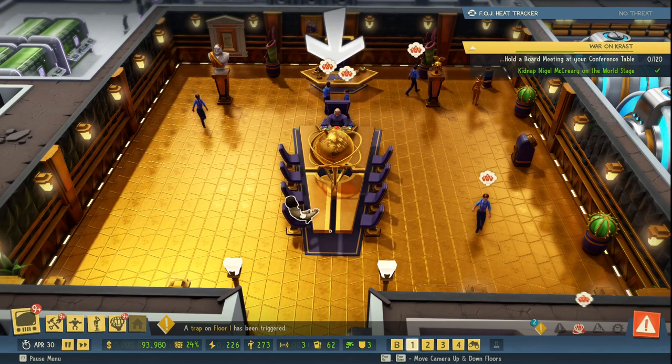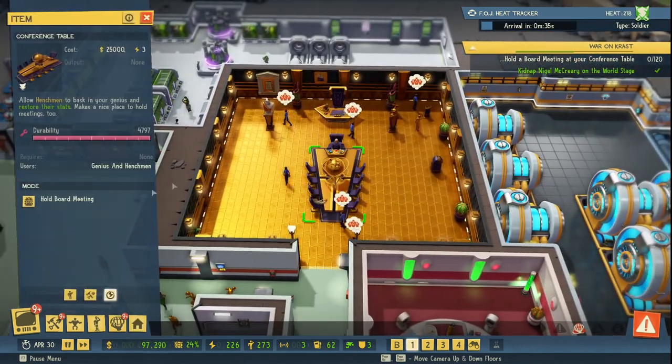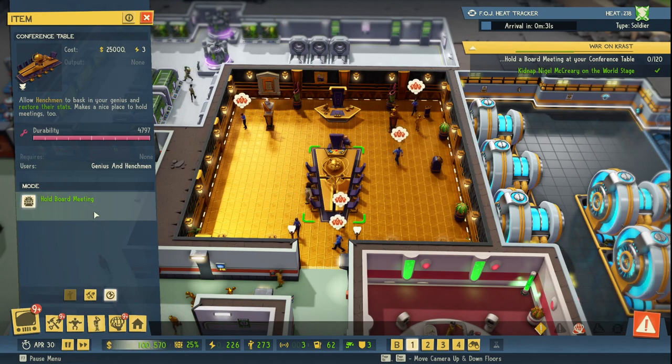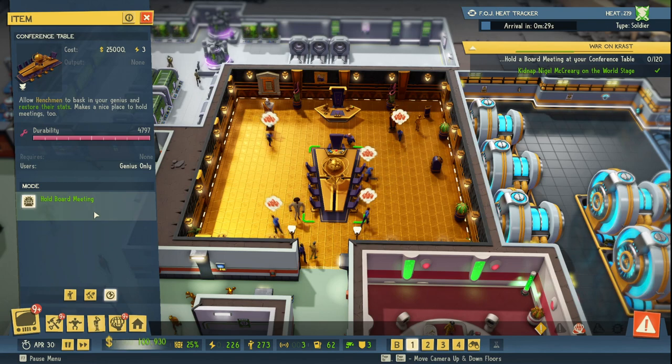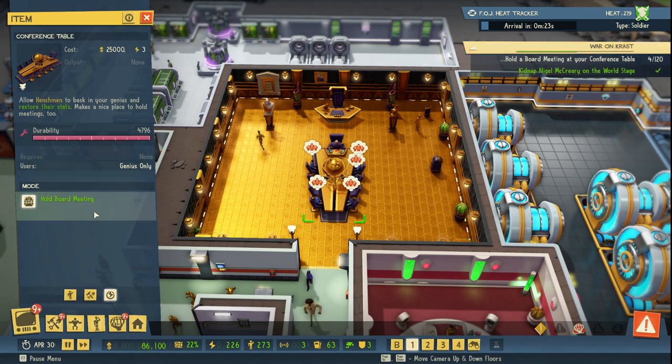I'm going to have everybody sit down — my henchman's sitting down, he's sitting down at the table. Then I'm going to click on it and click 'Hold Board Meeting.' Let's see if this works. Yes! I've deleted this table three times to get this to work. So if you're having trouble with this, make sure your guy is sitting at the table before you click the button.